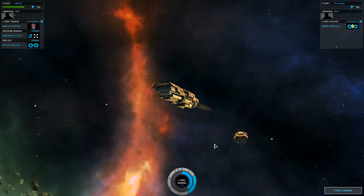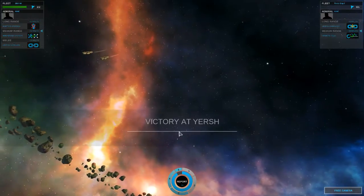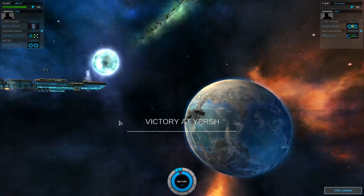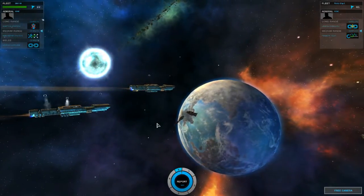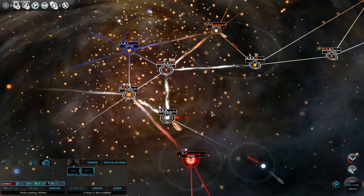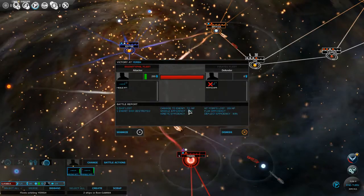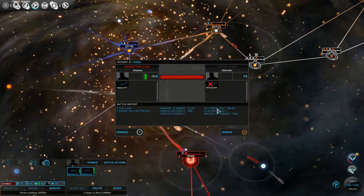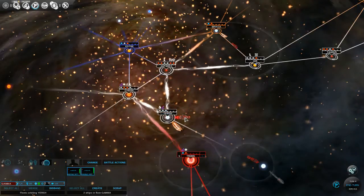Oh wow, that was really cool. Unfortunately, the cinematic didn't show their ship blowing up, but that was very cool. I think we have a very powerful force here. You could see the missiles just flying. We did 711 HP damage at 93% efficiency, and they only had 209 HP. That's impressive.